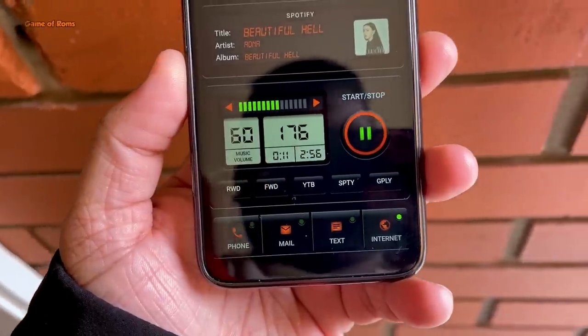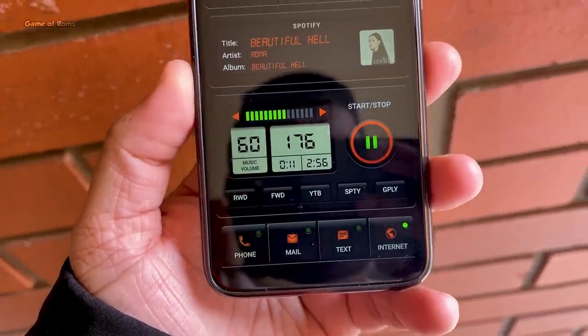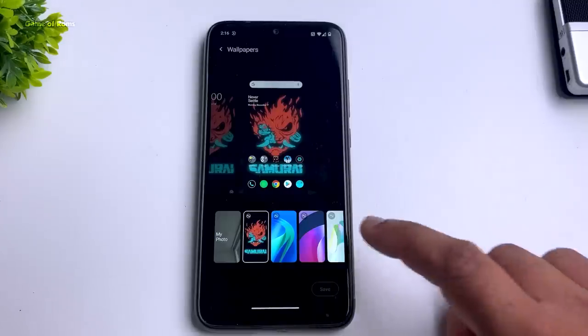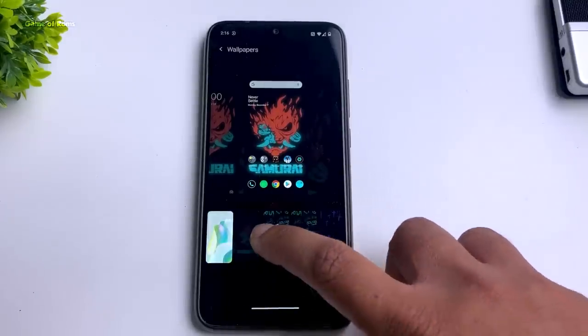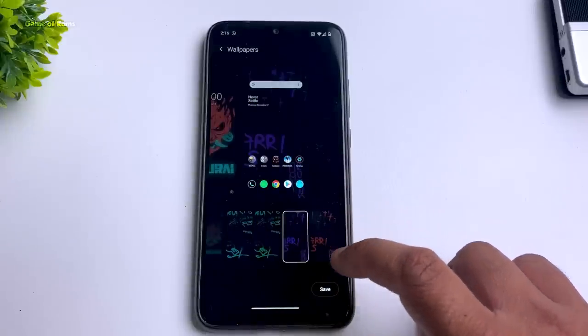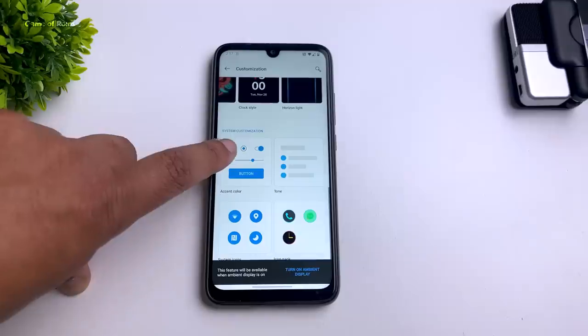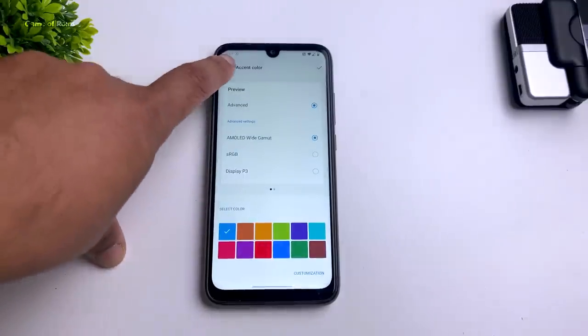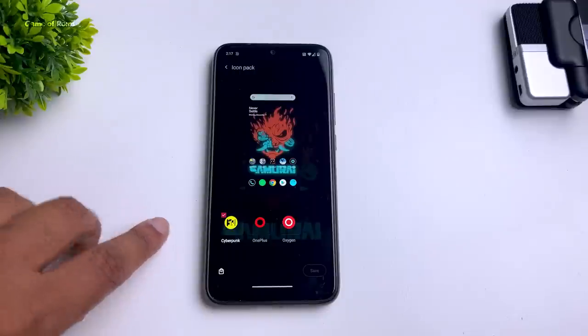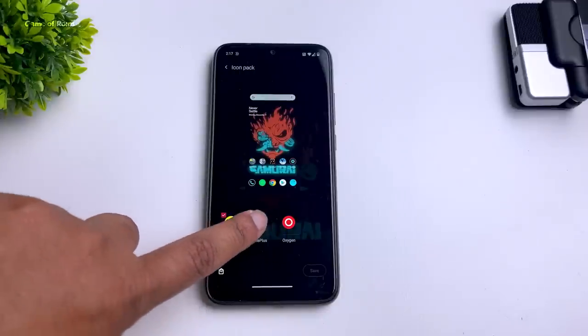In this Cyberpunk Edition you get 90fps in PUBG and really good battery life. For customization, you get all the live wallpapers from the OnePlus 8 series alongside the Cyberpunk wallpaper. Normal features like changing accent colors, tones, and icon packs are also available. In the icon pack, you get Cyberpunk icons alongside OnePlus and OxygenOS icons.